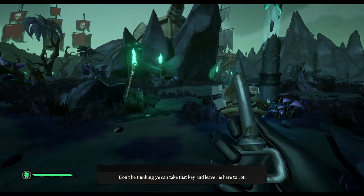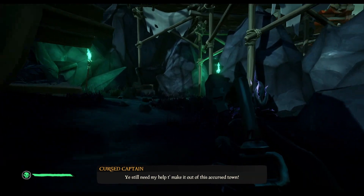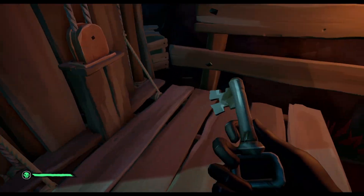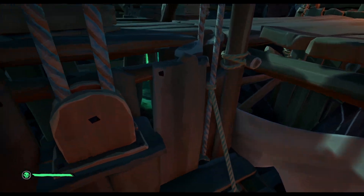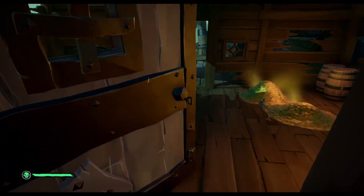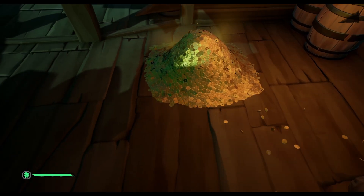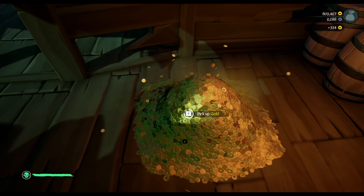'Don't be thinking you can take that key and leave me here to rot. Ye still need my help to make it out — that is a cursed town.' There we go, back to the elevator again. Go up. Use the shift key to unlock this door. There we go, and we can actually pick up all this gold. It's not the most ever, but you can actually get some gold from this voyage.